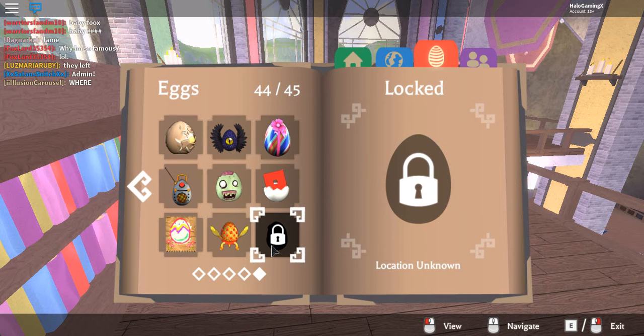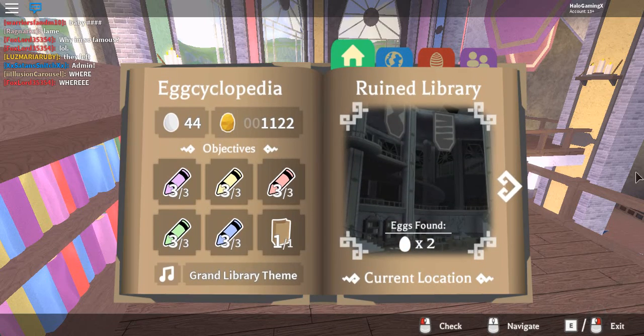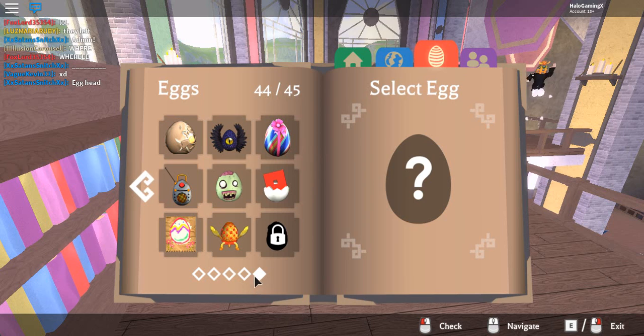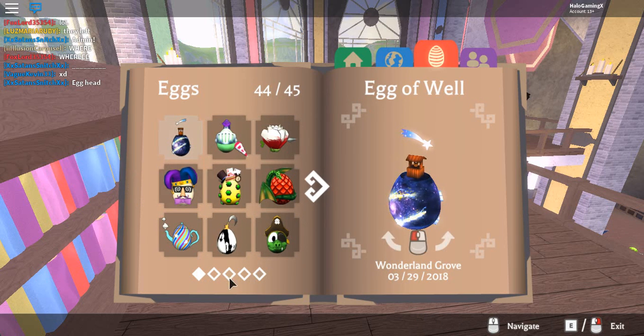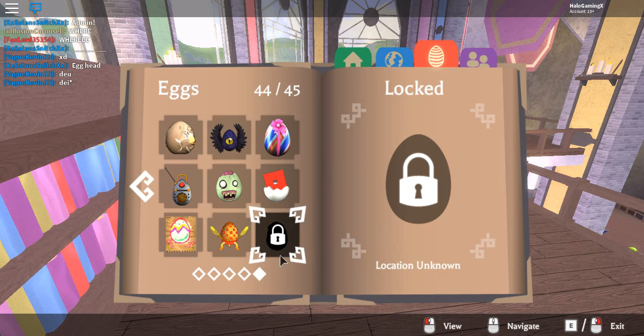If anyone has the egg, all you have to do is press E or click on the book, go to the egg selection, and go to the far back page. There's this egg here — I don't know if this is like egg 15 or another egg, because I have this one but I don't know about the other egg. So if you guys can tell me if this egg is released yet, yes or no — I'm really curious.